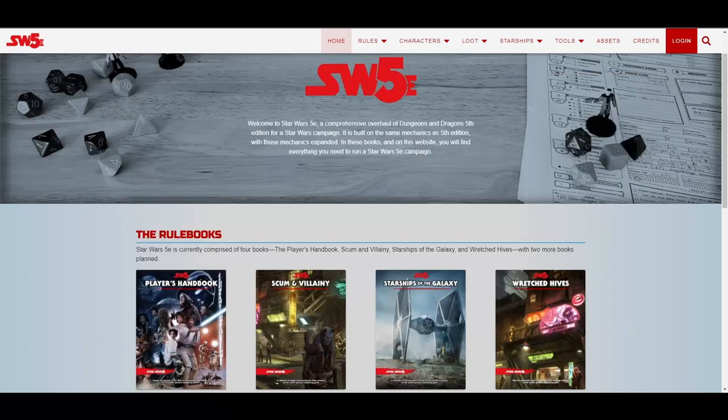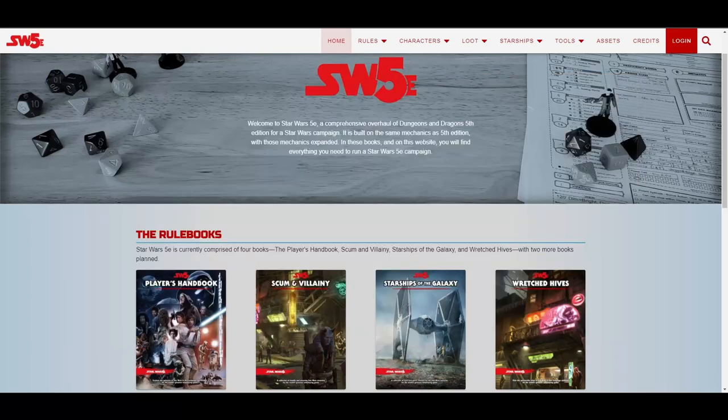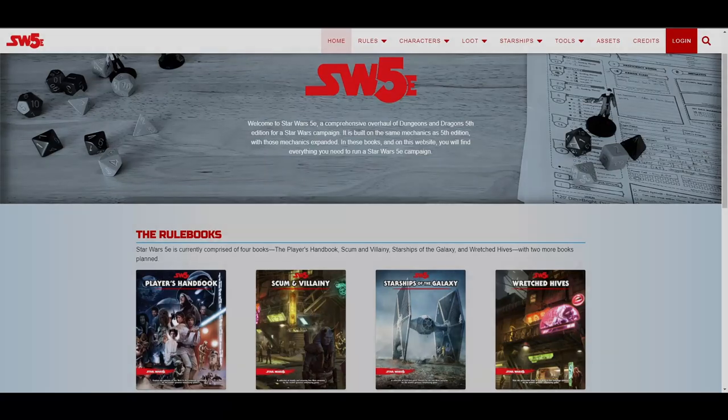If your ship had the used condition at the start of refitting, the foremost mechanic can make a DC-30 Intelligence Mechanics Kit check. On a success, the ship no longer has the used condition, but you must also pay a number of credits equal to the Starship's maximum number of hull points times 10, times an amount based on the Starship's size upgrade costs table. And that's all there is to it. I hope you found this video to be helpful and informative, and I'll see you on the next one.